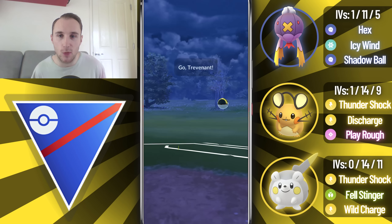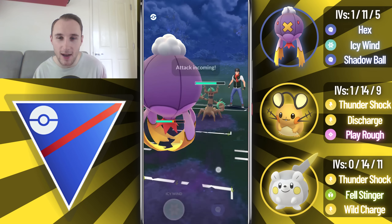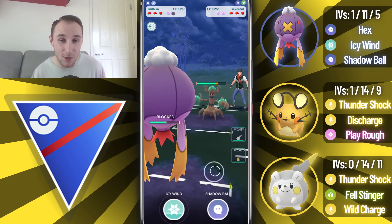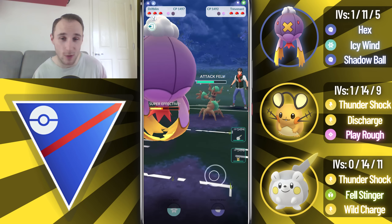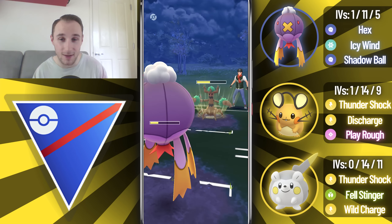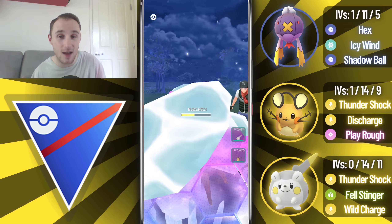Going into the first battle, we lead Drifblim into Trevenant - one of the core breakers here definitely beats my entire back line, so I need to see it in the lead, but it also beats Drifblim, so very difficult. They bait me with a Seed Bomb, which is not great. We go for a bait of our own and go for an Icy Wind. The Icy Wind is still super effective, so it doesn't really matter if they call the bait or not, because it's still going to do damage. We call the bait and they do go for a Seed Bomb, so we go for another Icy Wind.